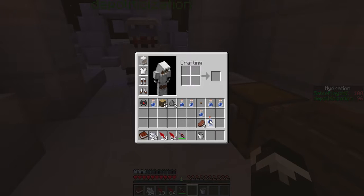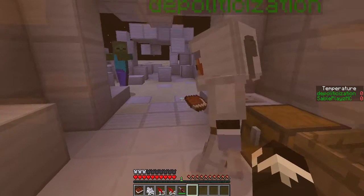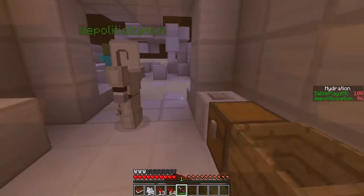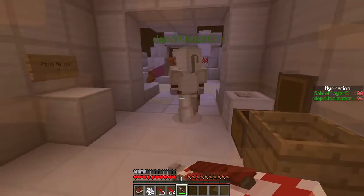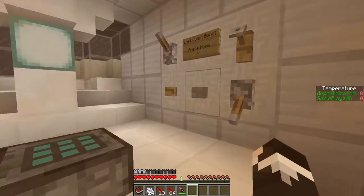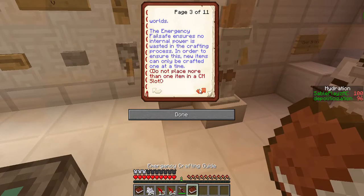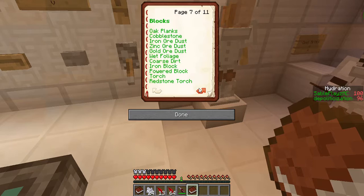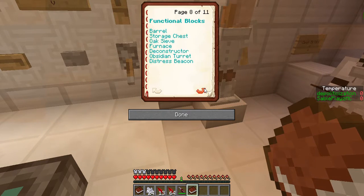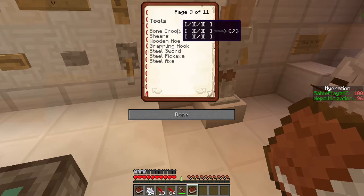You get two string. In order to start collecting more raw materials, you need a sieve. In order to get that, you need silk mesh from harvesting cobwebs. Do we even get a sword? I think we need to craft one. I'm gonna see how we get a sword. Emergency crafting guide. Tools. We need to get a bone crook. And we need to kill skeletons.